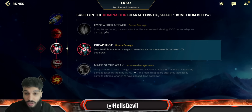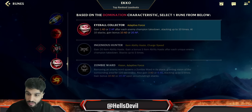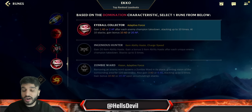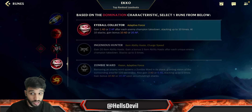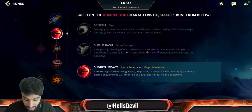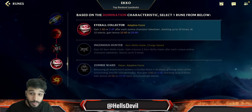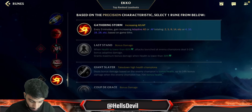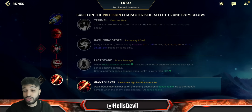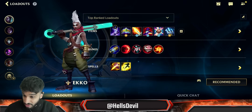In the Domination tree, go Sudden Impact and Cheap Shot — when you hit your first ability you'll proc Cheap Shot even with your second ability. Then take Eyeball Collector. Get a couple of kills early game combined with the Magi Soul Stealer and you'll be unbeatable. For the secondary tree, take Gathering Storm, and Giant Slayer situationally if you're against tanks — though generally you don't want to pick Echo into tanky champions anyway.